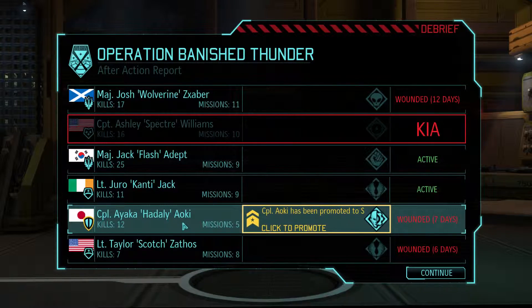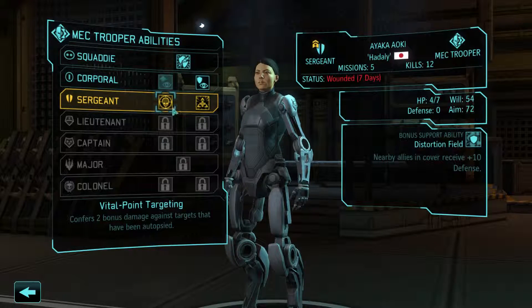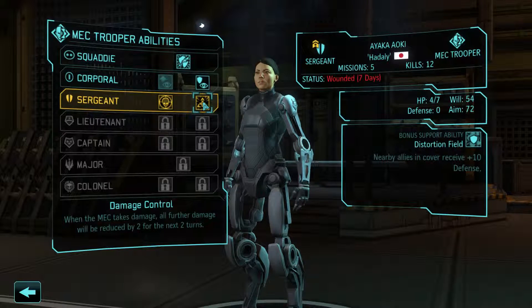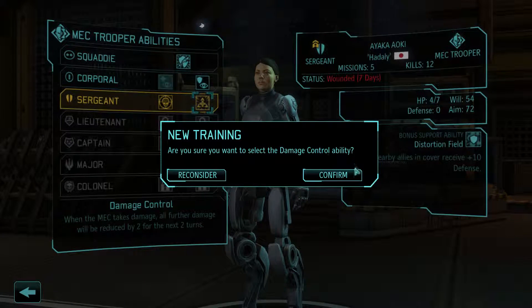And we got our mech soldier up another rank, and she got her nickname. She has Vital Point Targeting — the first two bonus damage against targets that have been autopsied — that's a pretty cool ability. Or Damage Control — when the mech takes damage, all further damage will be reduced by two for the next two turns, making more of a tank. They're both really good abilities. I haven't done a whole lot of autopsies yet, but I think I'll go for Damage Control for now.